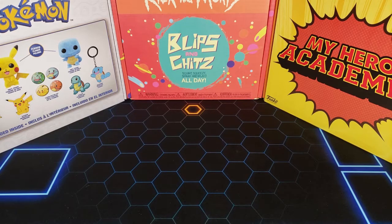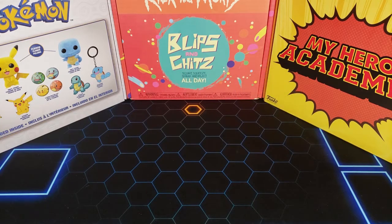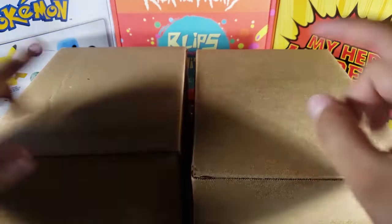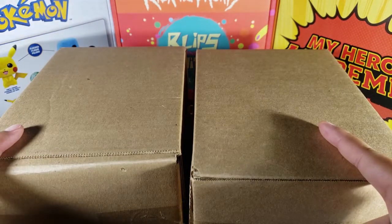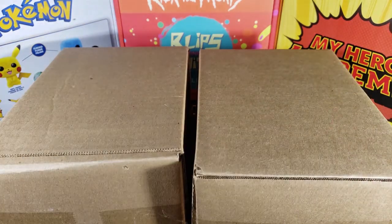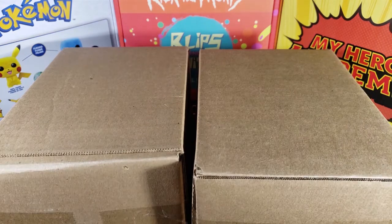What's up guys, my name is Fusions and welcome to episode 50 of Mystery Mondays! Today we're going to open up two Chalice Collectibles mystery boxes. Last time we did an Ochako hunt and today is another one. We're looking for that Ochako mask — we have to get it. Both of these boxes are from Chalice Collectibles, each one was $15 plus shipping.